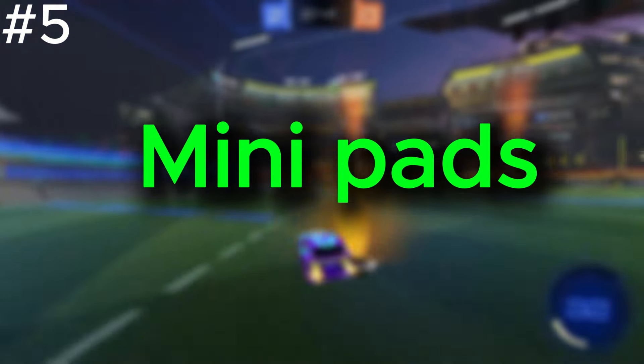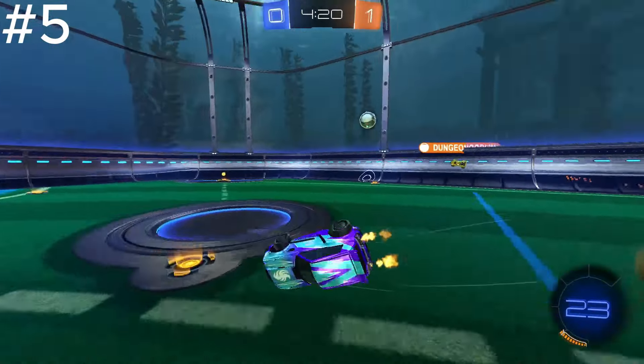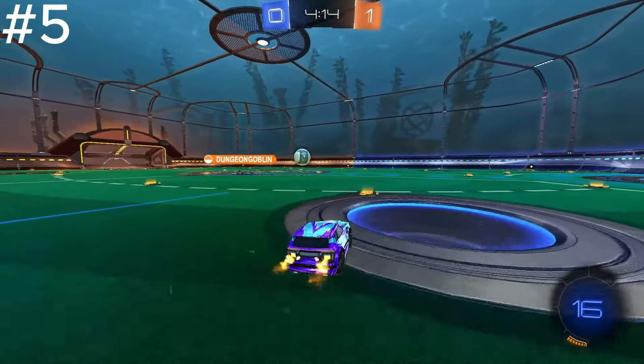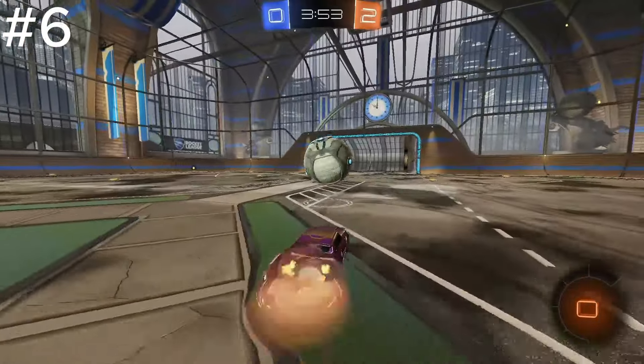Tip five: mini pads. Mini pads are really useful in this game — they keep your momentum and speed. Every mini pad gives you 12 boost, so if you don't have time to get the big boost pad, make sure to grab these small mini pads.